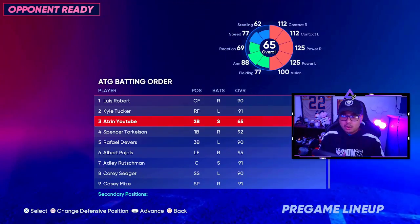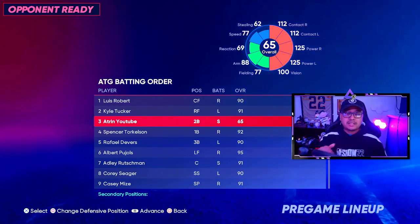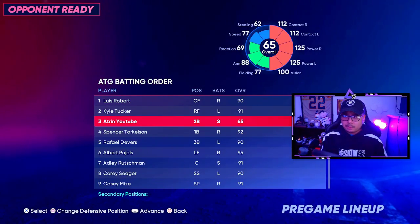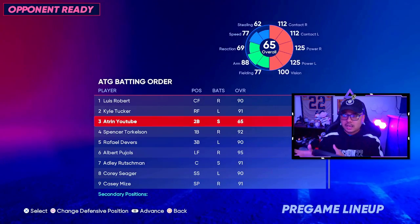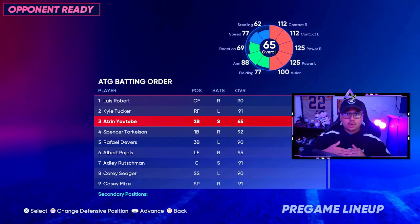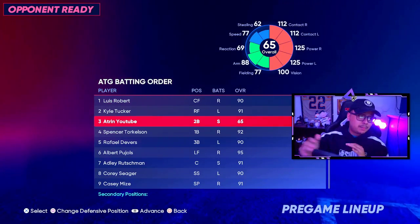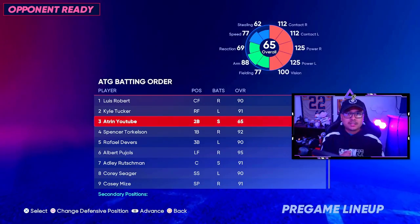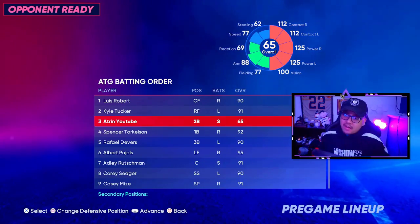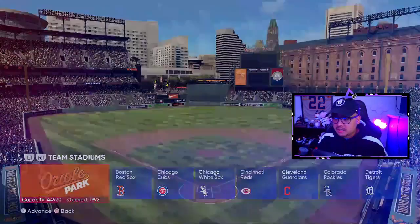Speed should be around 80 on this build as well. When you first start Road to the Show your base attributes are 30 without any equipment, perks, or build. As you progress through Road to the Show, you work your way up to a max of 50 all the way across the board. With contact and power maxed at 50, plus equipment, perks, and the ball player build, we get to that 125 power on both sides.